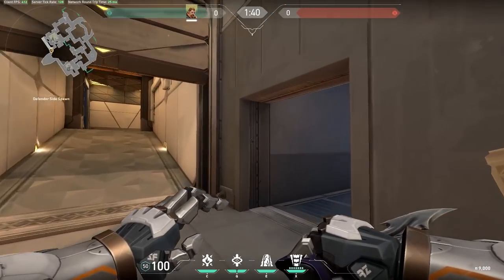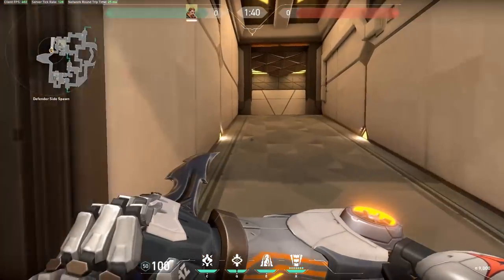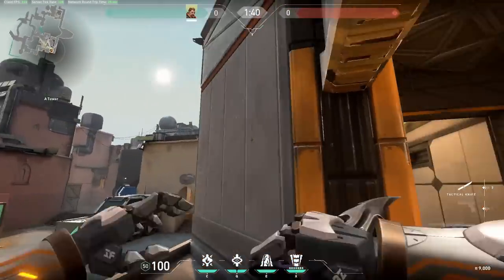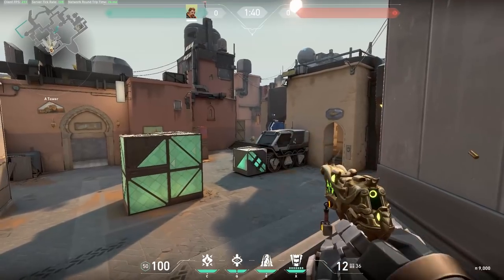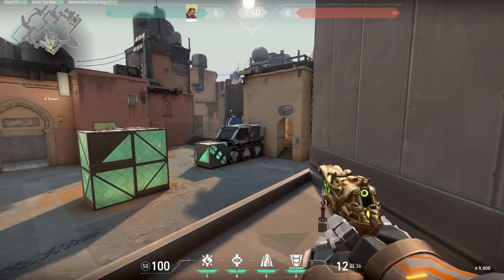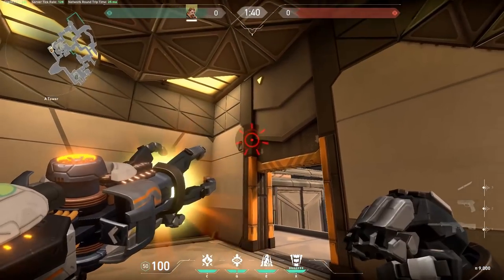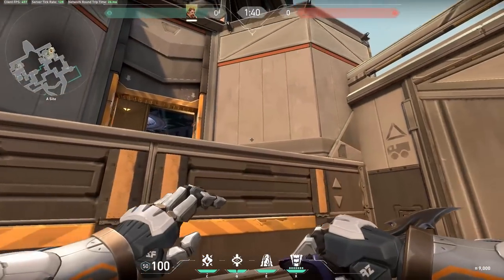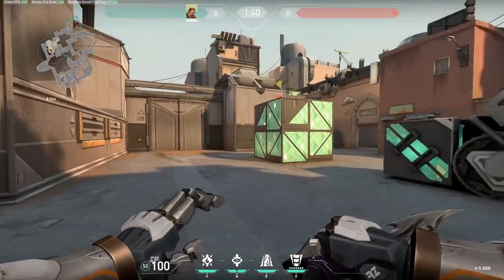Now let's say they've planted the bomb and you've just rotated from B-site. You need to decide whether to go Heaven or CT. Starting with Heaven - there's a nice flash you can pop off anywhere up here, and it's going to cover quite a large area. You'll flash anyone on site, anyone on Short, and if you pop it more to this side you'll flash someone watching from U-Haul. Pop it somewhere over here and then drop down as fast as you can, because that drop puts you at a severe disadvantage while falling.